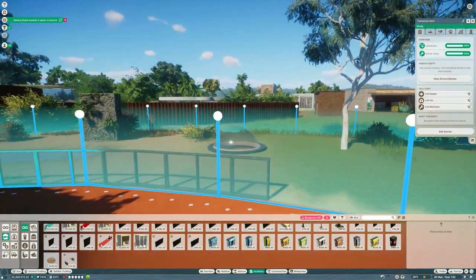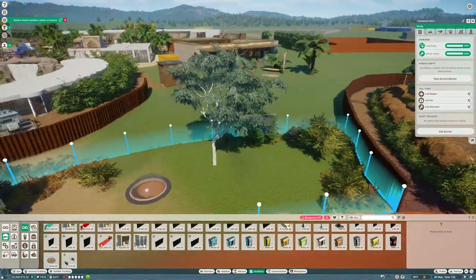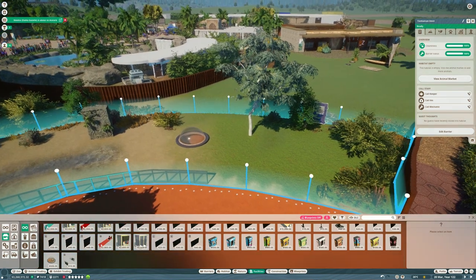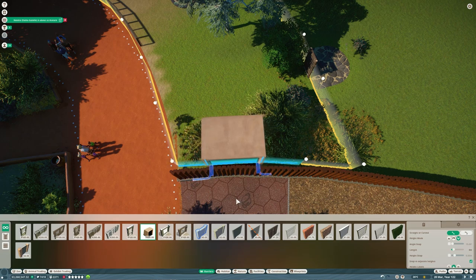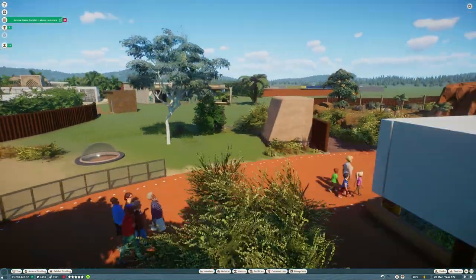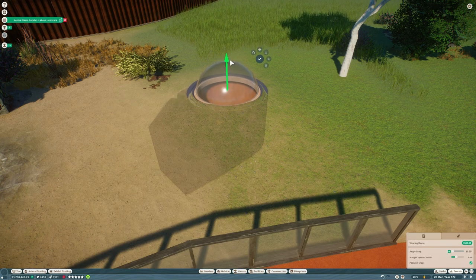All the separate parts of the viewing dome are flexicolor as well, so you don't just have to have it in the middle of the habitat — you can customize it, and then you place the entrance for the guests to get into it. Now this is absolutely massive. I've only had a couple of hours to look at this, so I don't know if there's another option, but I feel like this would be way better if it were a spawning pad rather than this huge archway. But I'm going to hide it in the indoor shelter for the animals, so you won't really see it in the build.